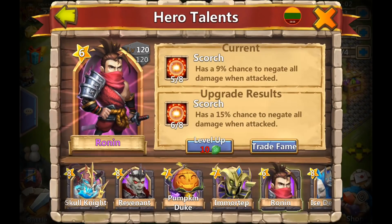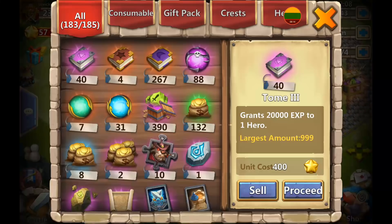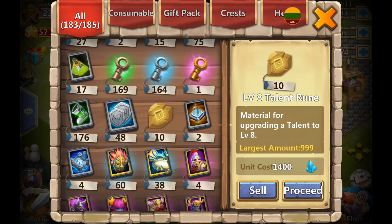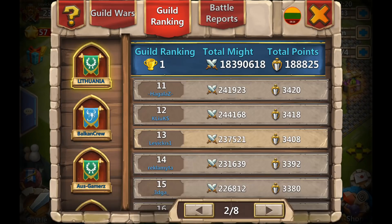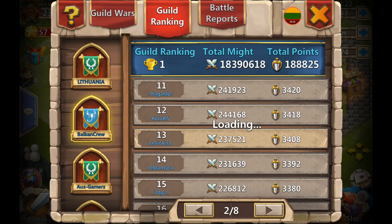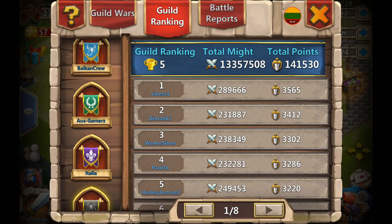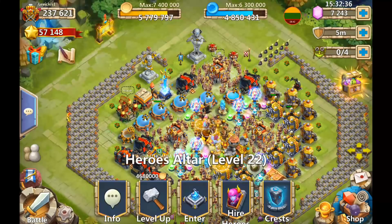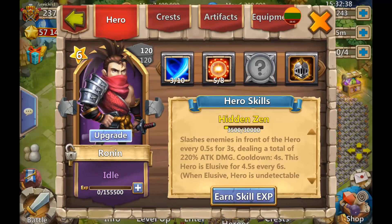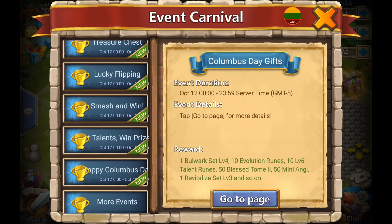Now he can just level it up. Does he have enough fame to do that? He has 2,000 fame, and Ronin is only level eight, so he needs 12,000 — meaning he needs 10,000 more fame. That's just a couple of guild wars, because today it's going to be a nice first place for us. So the remaining 7,000 gems — he can use those for heroes or other talents, up to him.